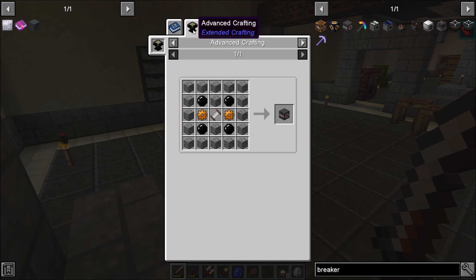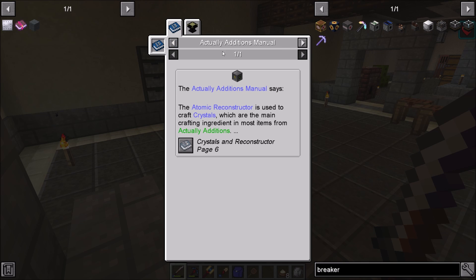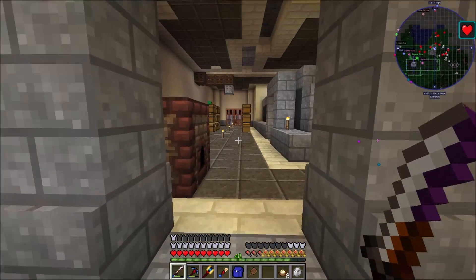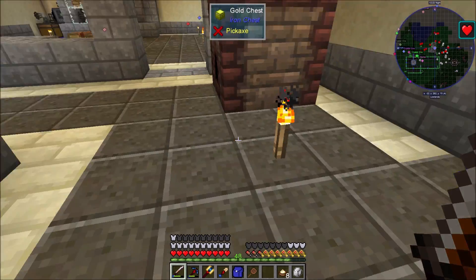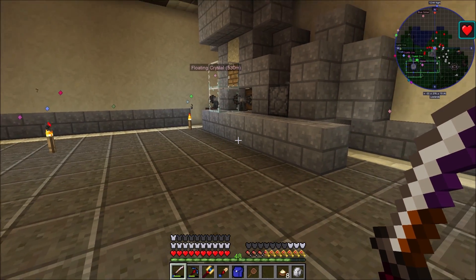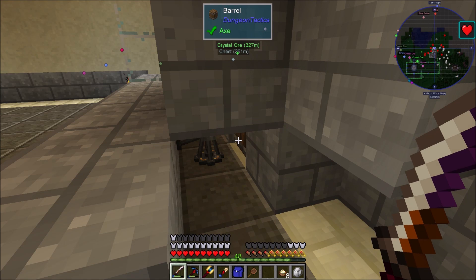I'd really like to have the auto breaker honestly, because it has its own inventory which would be even better — maybe we should go for that instead. That's actually not that expensive to set up, we might do that. I don't think I have the void crystals — I've got one of them. There's also the mining upgrade which works really well, but this will work for now. We can have a comparator come out of the barrel which would work pretty well.